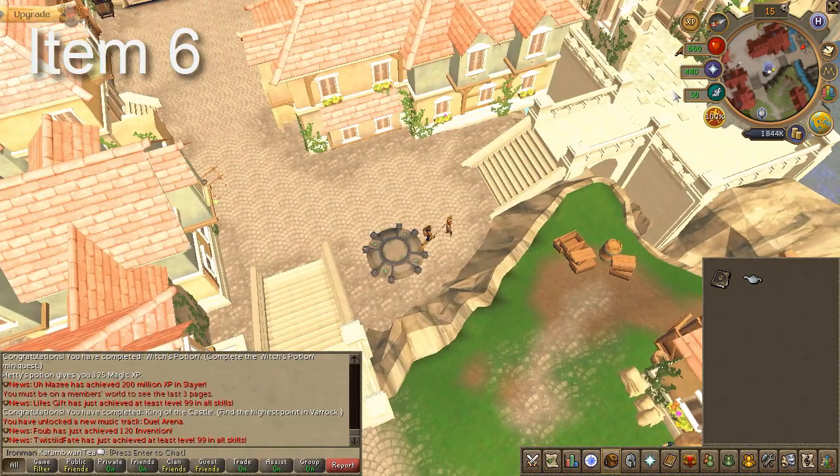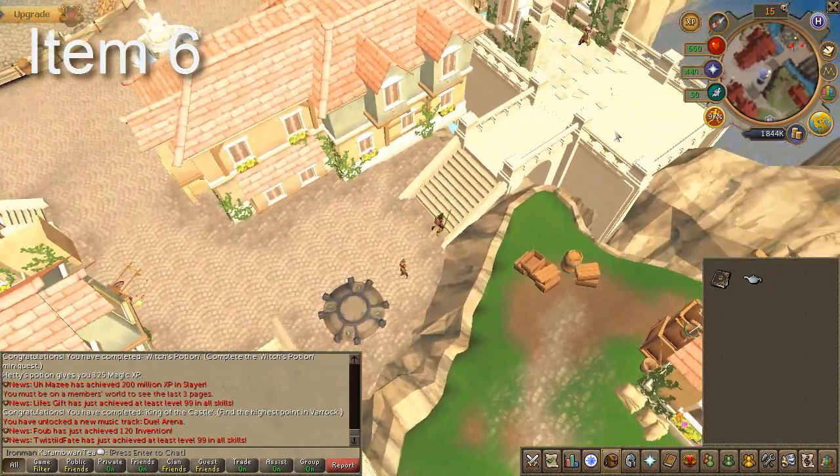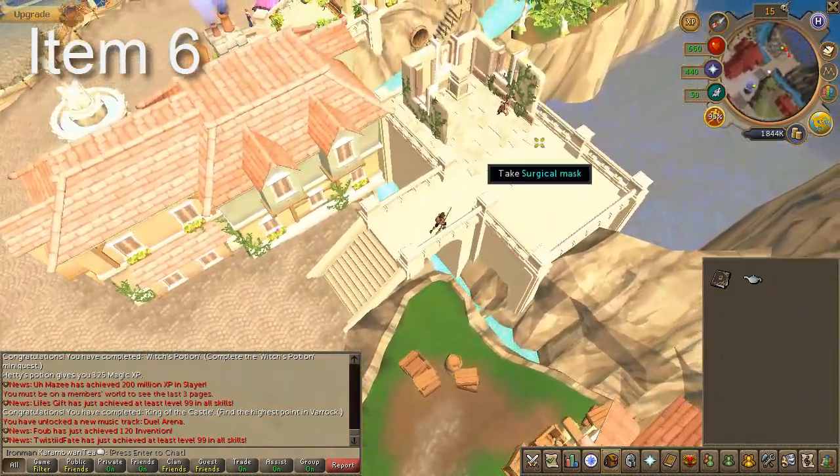Next, teleport to the Ashdale Lodestone, and just a few steps south, you'll find the Surgical Mask.